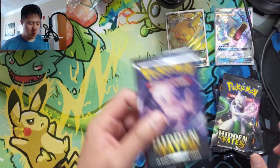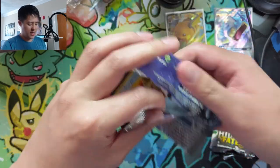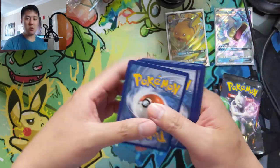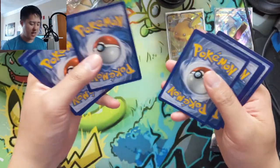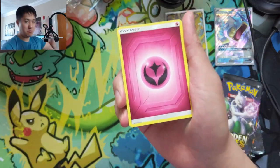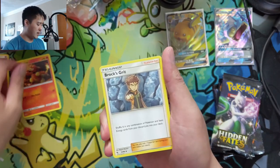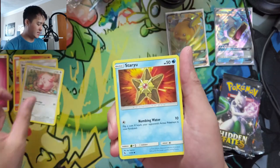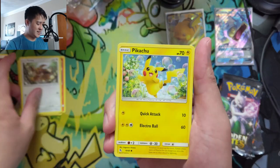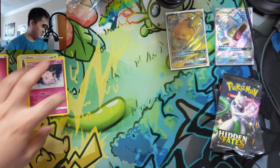Alright, we are good to go. It's been a while since we've done our last opening, really excited to get back into it. We're kind of waiting for the next biggest product, which is going to be that Trainer's Toolkit. I just got an email notifying me that my shipment has shipped, so hopefully we get it Friday — worst case scenario we'll open it on Monday. Really excited — that's got to be like the best modern product, featuring double alternate art Dedenne and two Boss's Orders. We can stop opening Rebel Clash because we could not find Giovanni for the life of us.